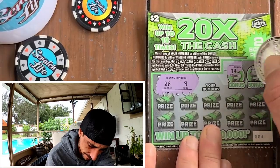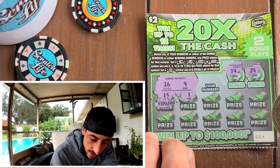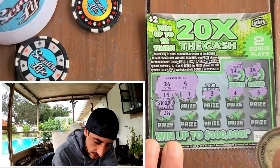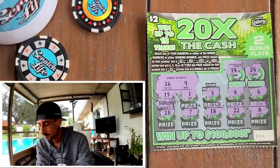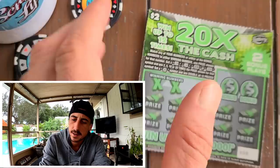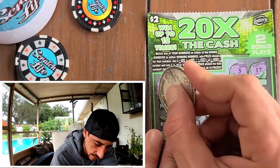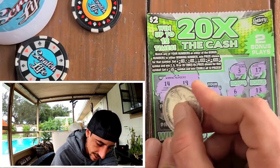Got 14 and a 24 — no bonus so far. Got 15 — by the way it's a $100,000 top prize, not $30,000, which is massive for a two dollar ticket. Got 6, 28, 7, 18 — not good. One off. I decided to do two dollars because I haven't scratched two dollar tickets in a minute. Got 14 and a 19 — come on bonus. Got 3 and a 17 — no bonus.